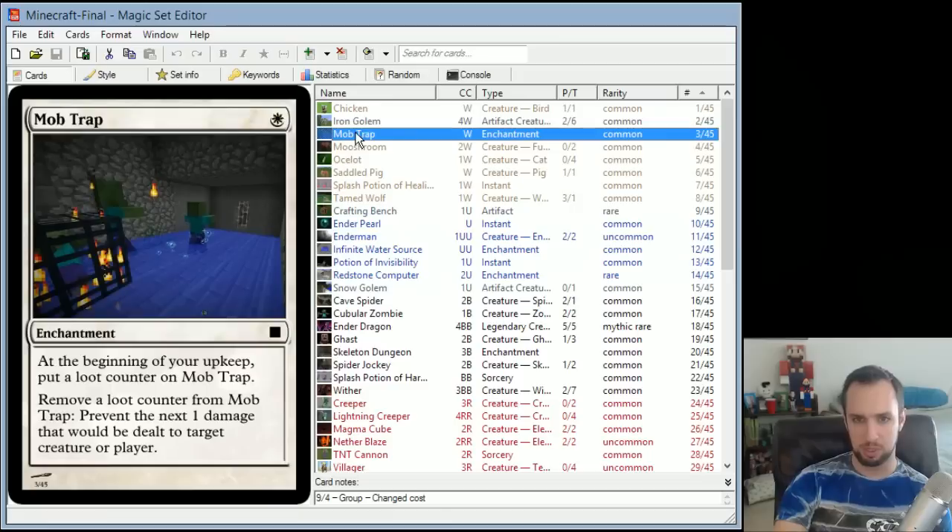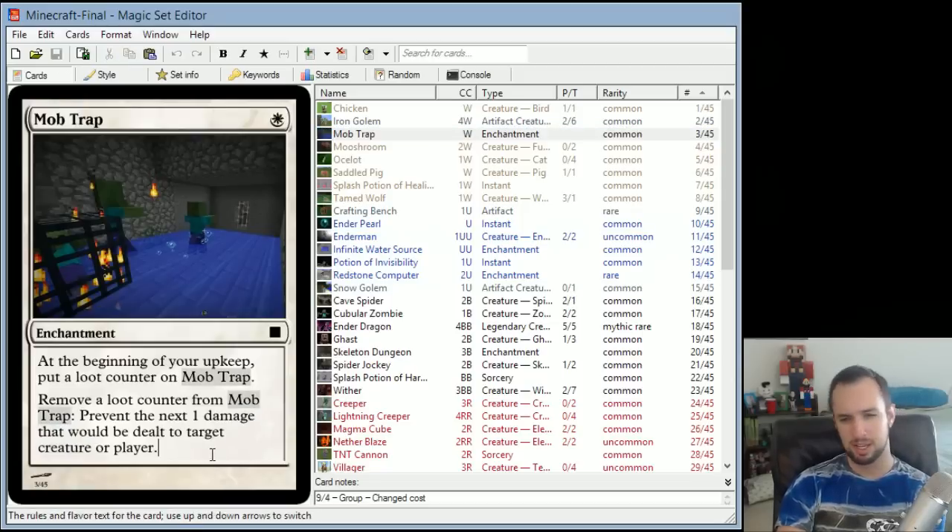Mob Trap is an enchantment for a single white mana. At the beginning of your upkeep, put a loot counter on Mob Trap. You can remove a loot counter to prevent the next one damage that would be dealt to target creature or player. It's supposed to be like every now and then you get a mob to spawn, trap it, and get an item.